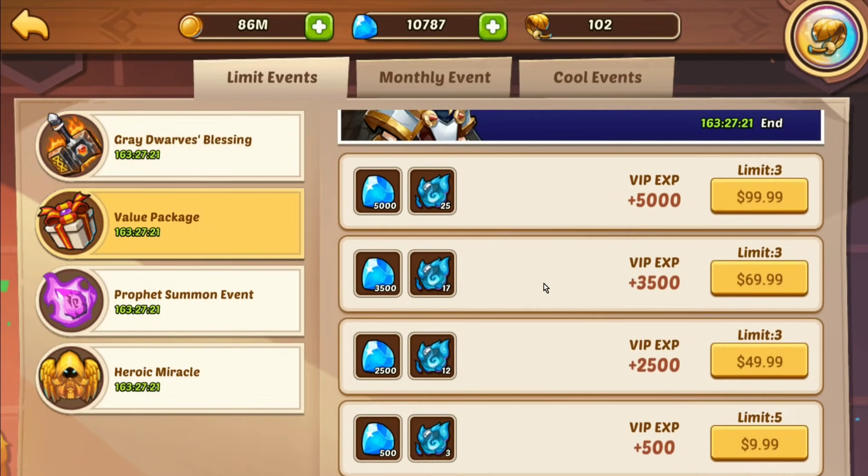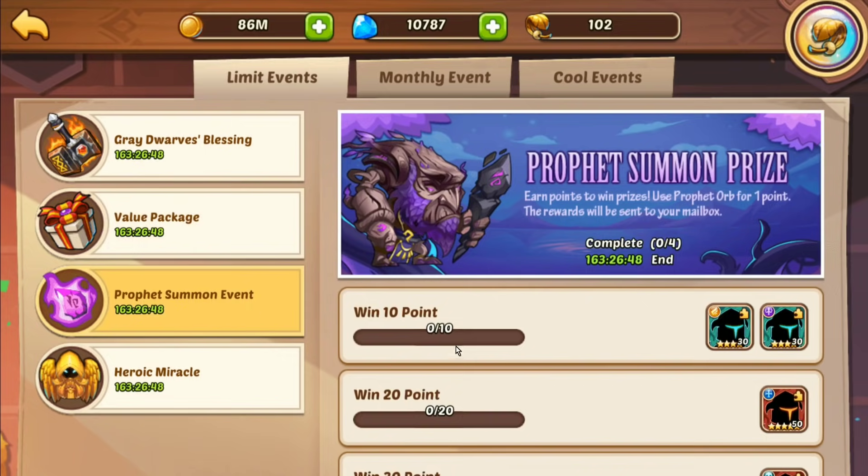The value packages are pretty standard. A little word of the wise: if you want to snag yourself an extra profit orb for a hundred bucks, you don't buy that one offer - you buy one of these and three of these and it gives you 26 profit orbs instead. It's not really that important but it's true - you can get yourself one extra orb by doing it that way. Not a huge deal, but if you're looking for every last bang for your buck you can do it.